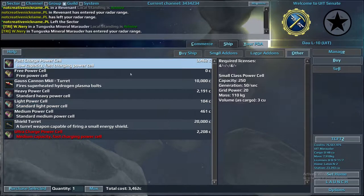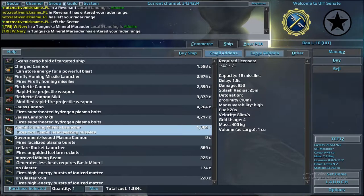In terms of the other tab, pick a five fast charge power cell so that you'll be able to turbo for longer, seeing as both the small and large add-ons don't actually affect power cell drain, which is pretty good.